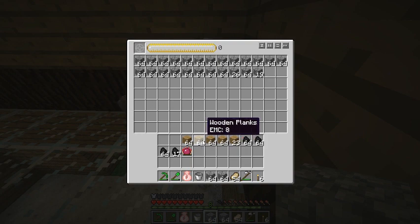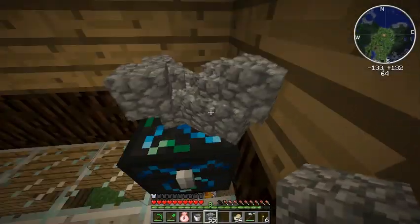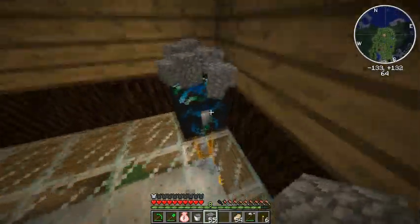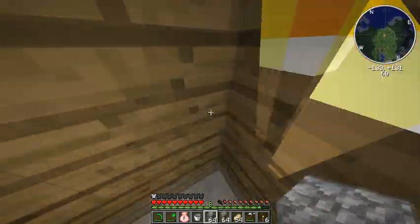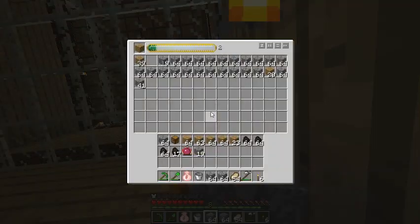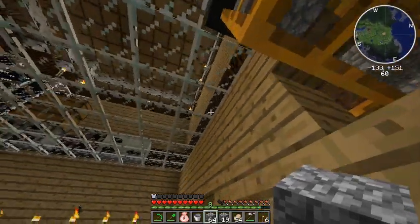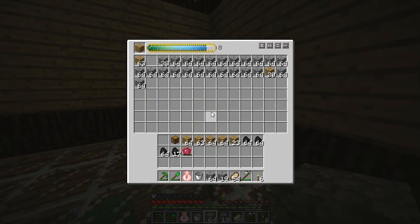Now what we can do is this is going to just start generating all this cobblestone into EMC. You can place, say, a wooden plank up in this spot, and it'll convert cobblestone into wooden planks every time that gauge fills up. It generates about 12 cobblestone per second, which is 12 EMC per second, which comes out to a diamond every 15 or so minutes, because diamonds are 8,000-something EMC.